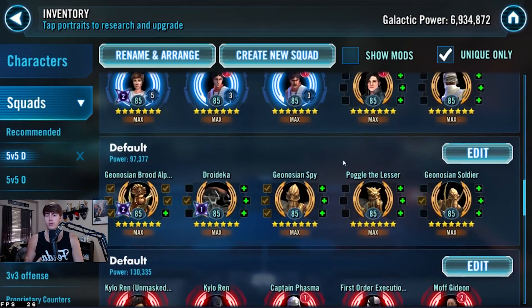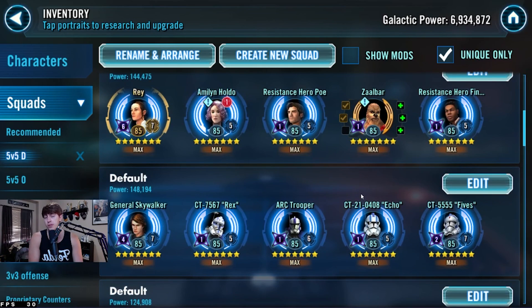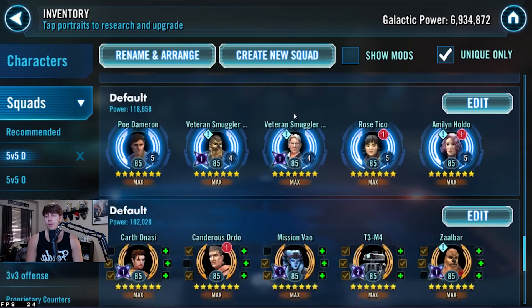If you want to use Moff Gideon with GL Rey, you can as well — though not everyone has that built up. Moff Gideon is also great with GL Rey for defenses. Then we've got this Sith team — you don't have to have Marauder, but he helps a lot. If you want to use HK for Darth Revan, then use Marauder here instead. This team is good because there's a lot of stealth and it can be annoying, especially if you have Maul's Zeta lead.